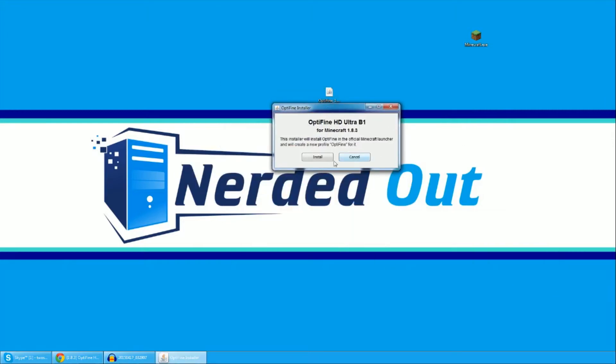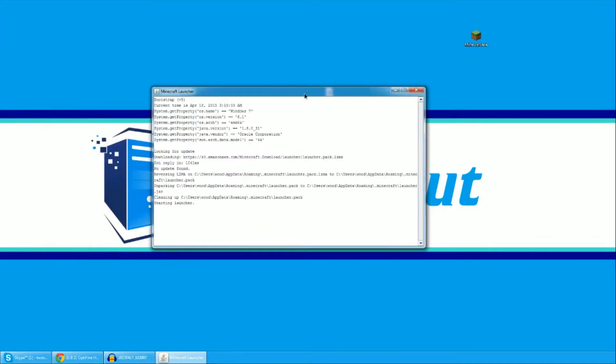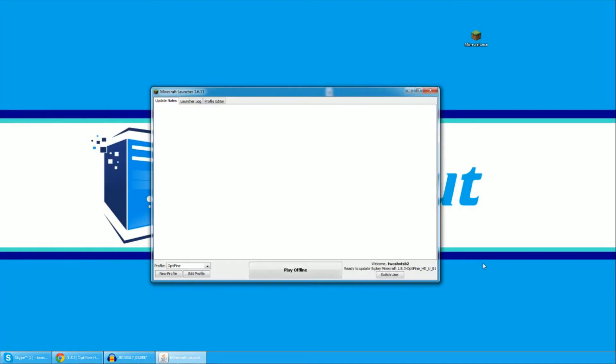This window will pop up and you click 'Install' — takes like two seconds. Then this window comes up: 'OptiFine is successfully installed.' Hit OK. Nice and simple. It seems kind of crazy, and here goes Minecraft opening up.